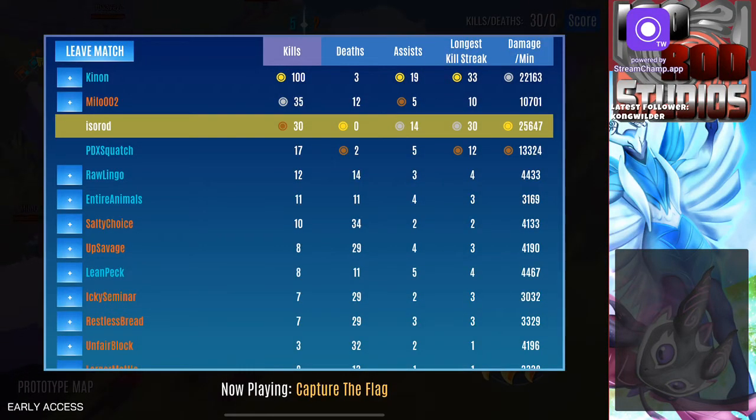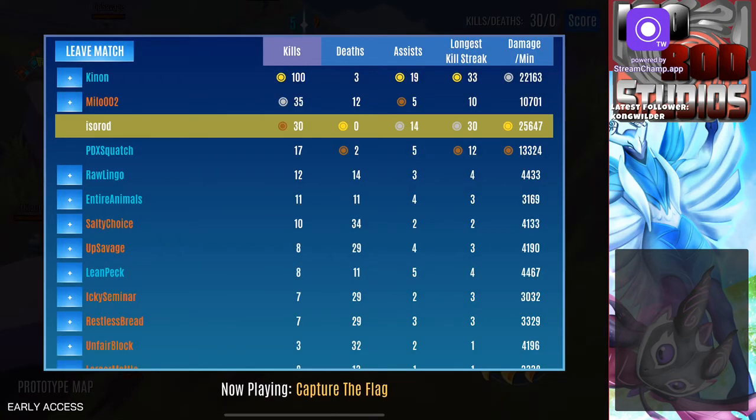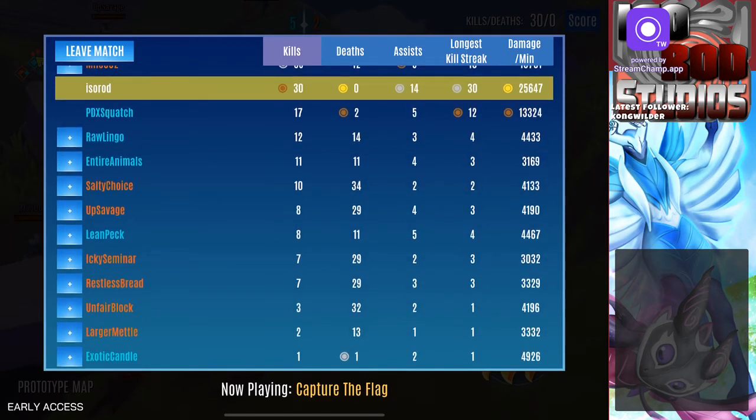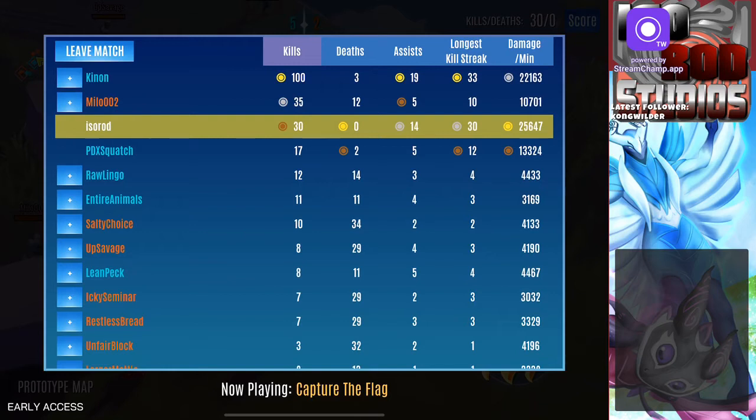If you look at Kenan's KDA — I had him, Milo 2.0, and PDX Squatch on my team, so that was interesting. What happened is Milo was screwed — he was 3-on-1, so he wasn't going to win.